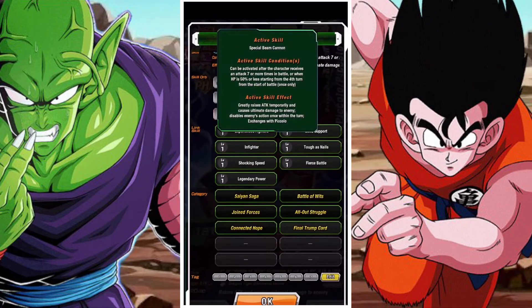Looking at their active skill conditions — it's the Special Beam Cannon. This can be activated after the character receives an attack 7 or more times in battle, or when HP is 50% or less starting from the 4th turn from the start of battle, once only. They receive an attack 7 or more times because they're a first slot, big defensive unit, so that's pretty good for them.